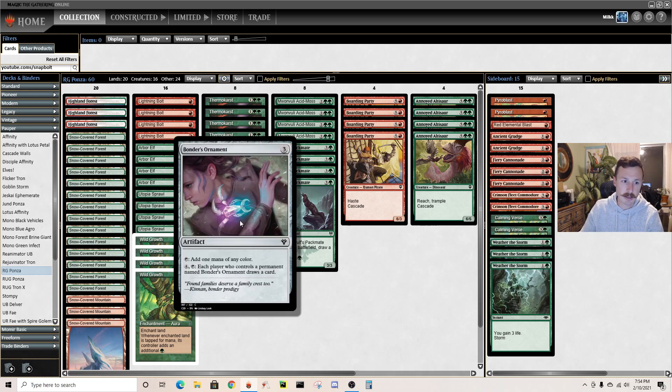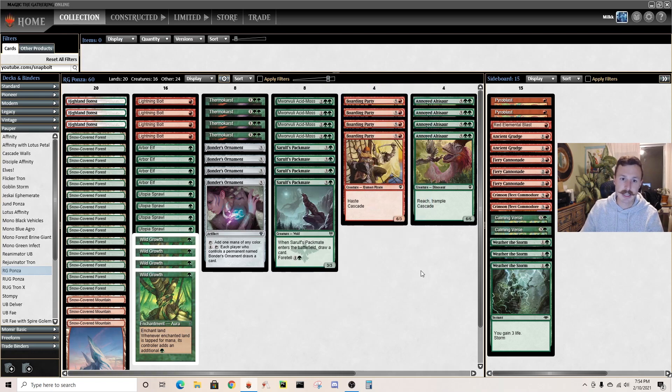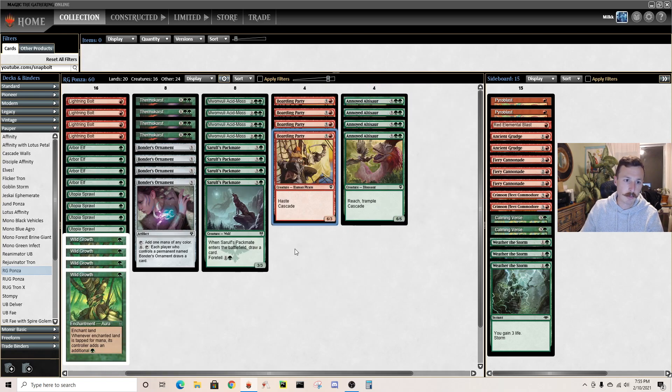This red-green version, people have only been playing Acidmoss and not Thermokarst, but they seem to go well together. If I wasn't going to play Thermokarst, I'd probably just be red-green midrange. Having the land destruction is nice, so I'm trying it with all 8 in the main. Seems good in the mirror, which is really popular. Of course the quad Bonder's Ornament - this is the best card in the deck, it's insane. Quad Packmate, a new card from Kaldheim, I think is really strong. And of course the 8 cascade spells: Dino and Boarding Party.